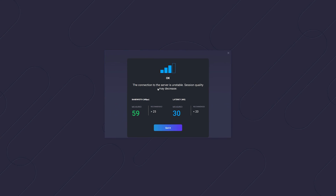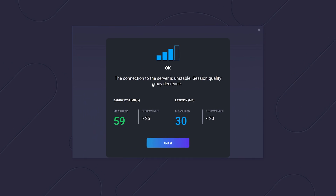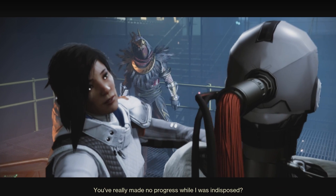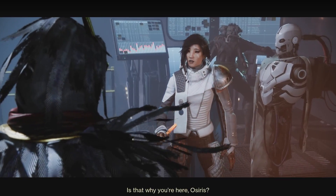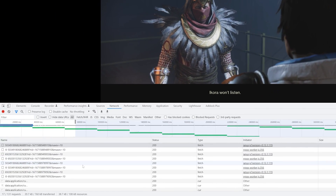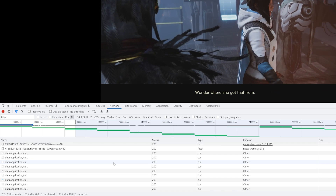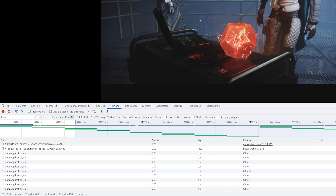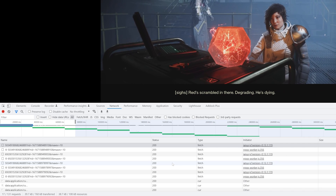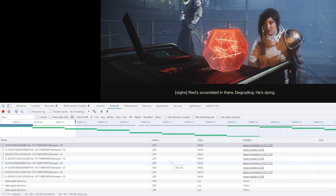Boosteroid now tells us what our stats are when we launch the game, but our connection statuses change over time, so it would be nice to know our stats in real-time. I've talked to Boosteroid about this, but they said they don't want to display too much, and that we can get our network stats by inspecting the browser. But who wants to do that? Plus, the app doesn't have this feature, and as I just explained, other platforms do this just fine.